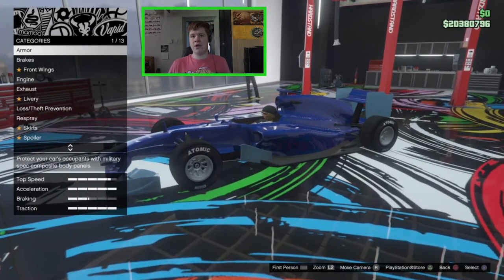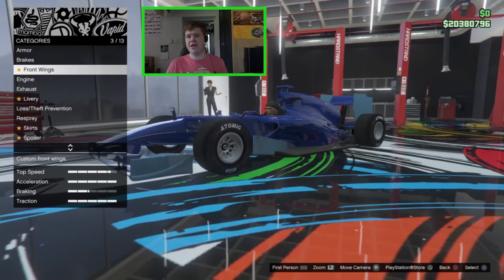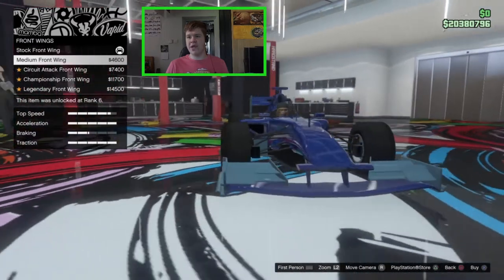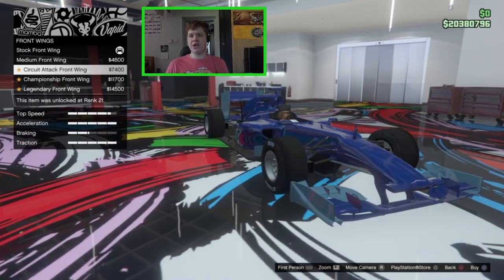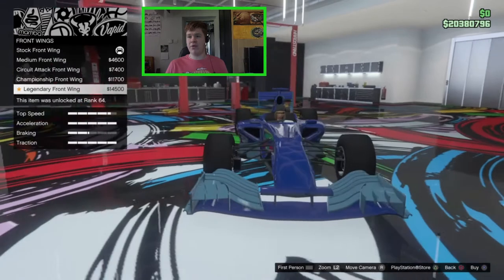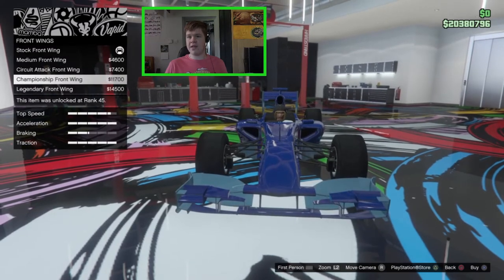In the workshop we've got all the armor and brakes and everything, but I'm not going to bother with any of that — we're just going to do purely cosmetic things. For the front wings we have the stock front wing, the medium front wing which changes the splitter at the bottom, the circuit attack front wing, the champion front wing, and the legendary front wing. I quite like the championship front wing — that looks very nice.